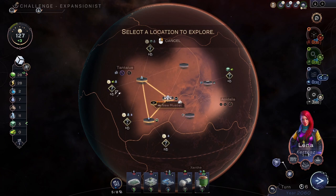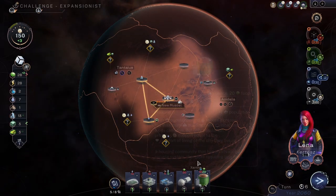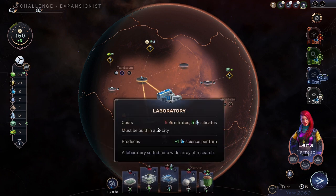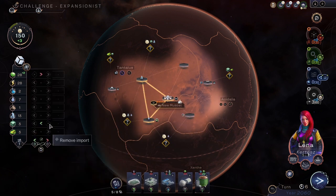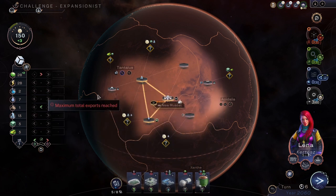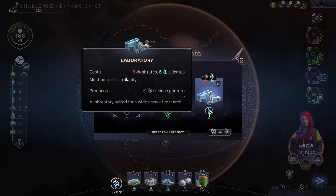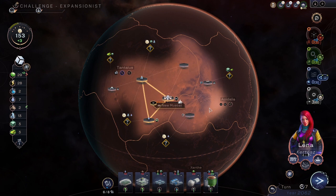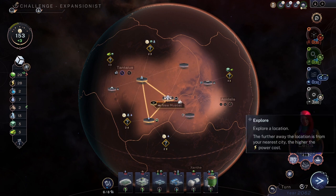Tritium and smiley face — the lava tube is not okay, so still nothing there. We need to get the soil thing as soon as we can, and more science. Selling science back to Earth rather than food would be good. Nothing more to do this turn.